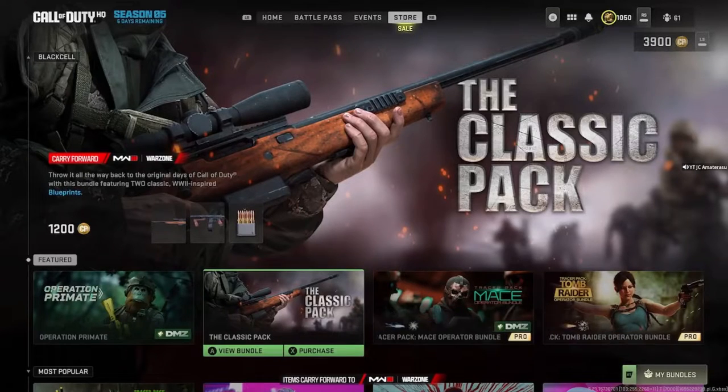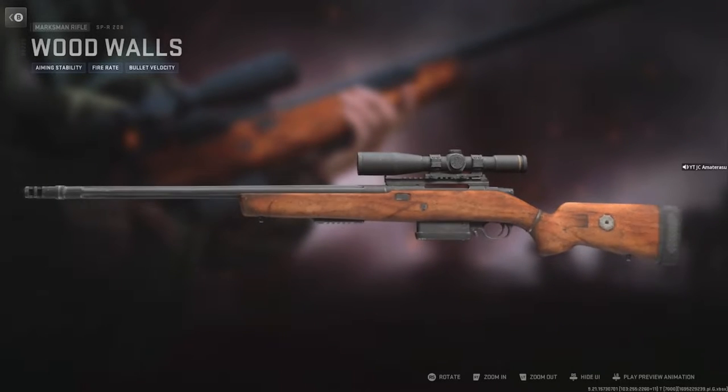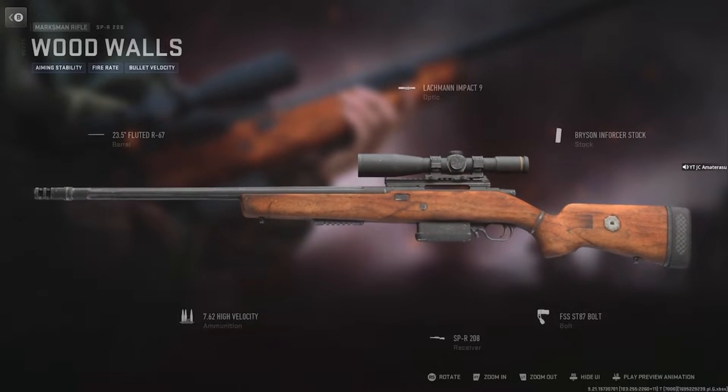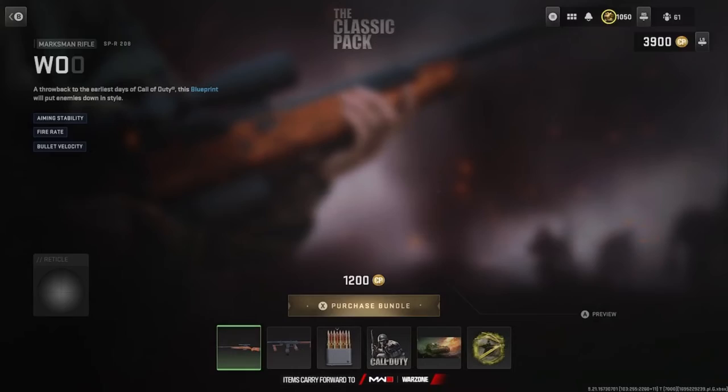Back at it with the brand new Modern Warfare 2 bundle on the store — we got the classic pack. It's 1200 CoD Points, pretty much a World War II inspired classic old pack. We got the SPR 200 with wood walls, aiming stability, fire rate, and bullet velocity. It's a plain gun but it's classic, guys — five attachments with a receiver.